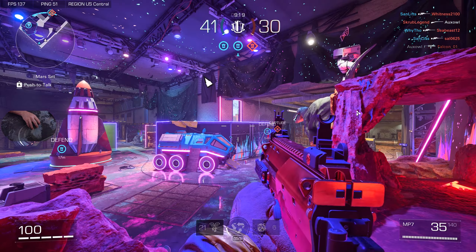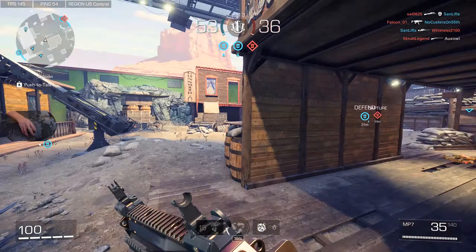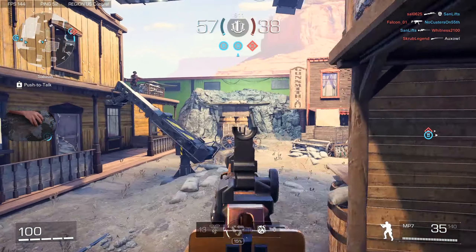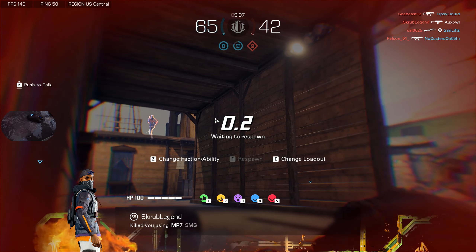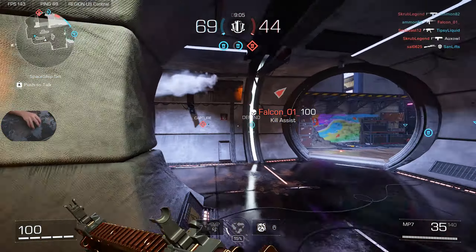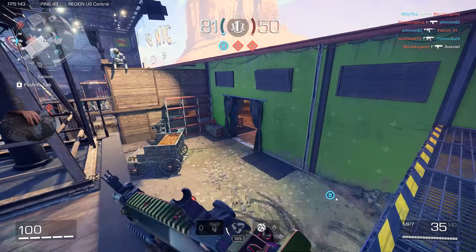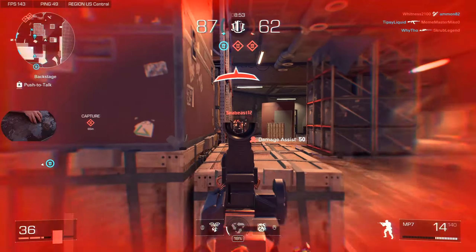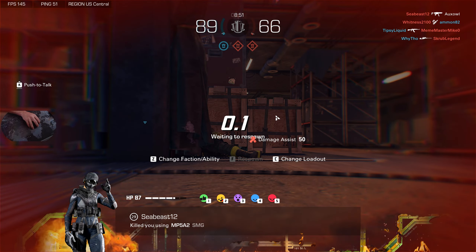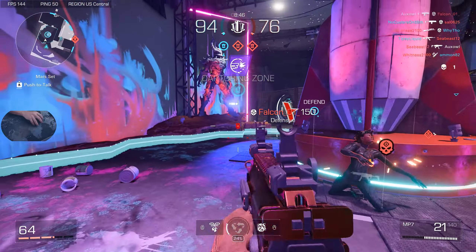Okay, that was kind of far. This double barrel is actually pretty good at a distance nowadays after that buff they gave it. Probably gonna die through that wall — it's one of the few walls in this game you can actually shoot through. It's not really a wall even, it's just a little piece of wood. Two people on this side, definitely gotta watch out for that. He just has better aim than me — this vacation really did a number on my aim.